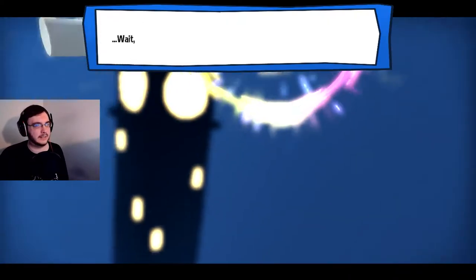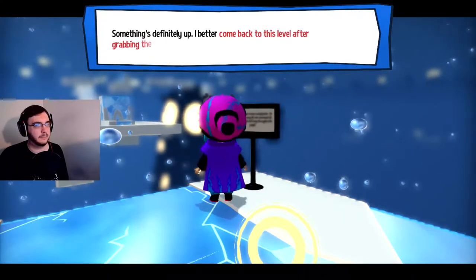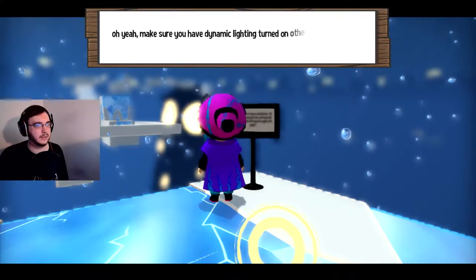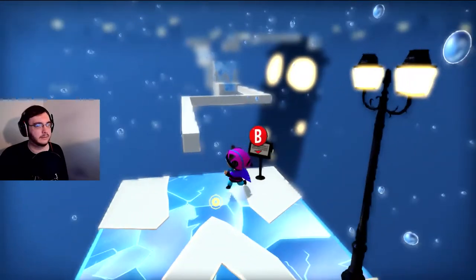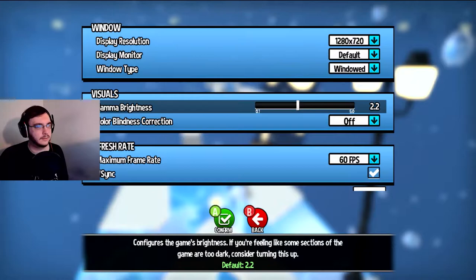It just doesn't make any sense. Wait, is that a custom checkpoint actor? Something's definitely up. I better come back to this level after grabbing the timepiece and get to the bottom of this. Oh yeah, make sure you have dynamic lighting turned on, otherwise the whole level will be black. Dynamic lighting. Okay, fine, I guess.